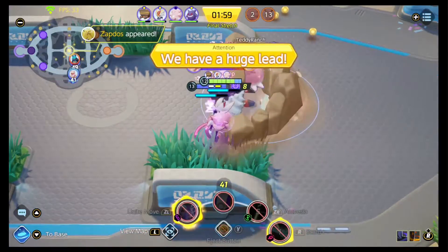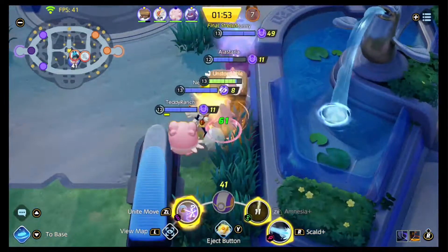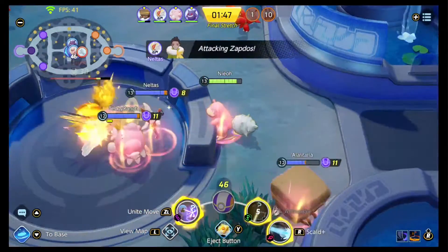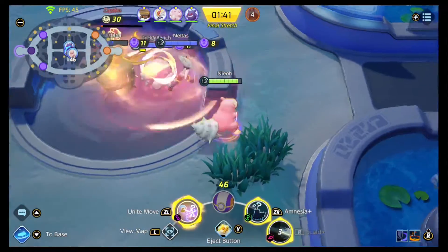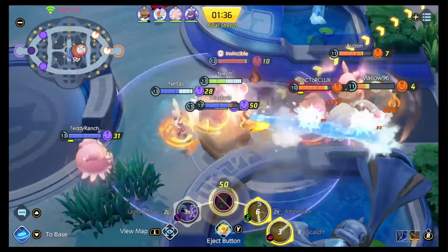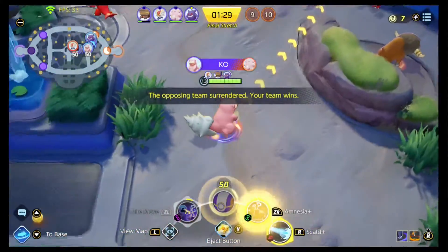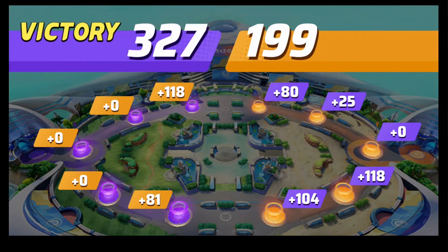The final tip is more advanced: don't break the first goal in solo queue if you can help it. When you do, all the wild Pokemon spawn on the enemy side, plus extra Pokemon spawn there as well, granting the enemy team a huge XP advantage — unless you have a split pusher like Lucario who can farm that side of the map. On top of that, if their first-tier goal in top lane is still active after you reach Zapdos spawn, it is very easy to sneak in a 100-point score goal in top lane, as everyone is usually focused on Zapdos.